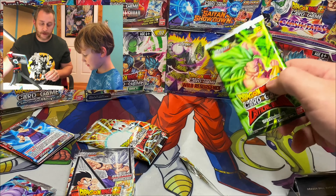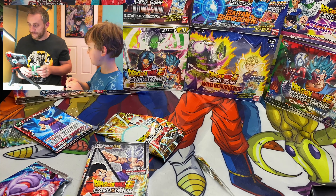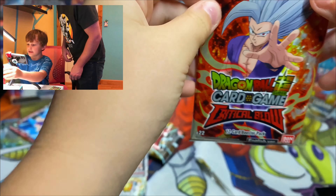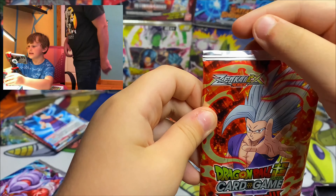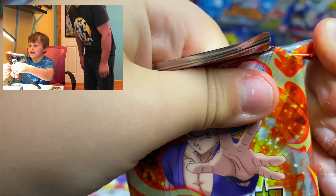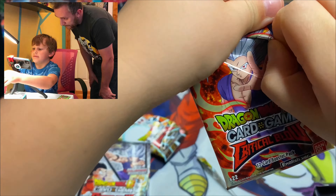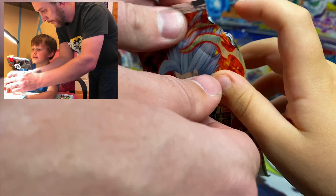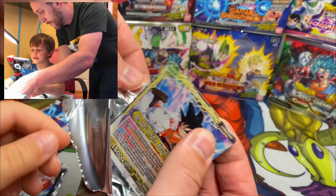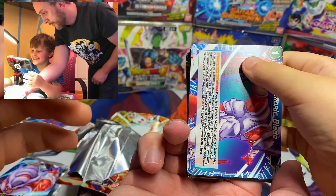Now we got Broly, and you're gonna open the Beast Gohan one. You want to open it over here where everyone can see? Want to switch seats and do it right here? There's the Beast Gohan pack - tear it right there, right at the top, tear it all the way down as far as you can. I'll rip it for you. And then take one card off the top so they can see all the cards you got.